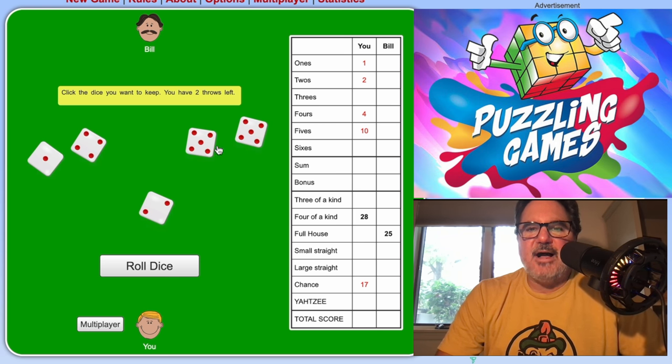I still need Chance and a Yahtzee. My opponent got four of a kind. I've got two fours, a two, a three, and a five — I'll go for a Yahtzee with fours. Re-roll, nope. Re-roll — I got four fours, not five. Didn't get the Yahtzee, but I can take those four fours on my Chance. The only thing I have left now is to either get a Yahtzee on the next turn or put a zero on it.